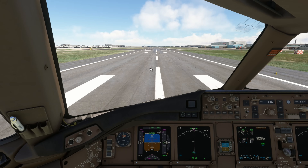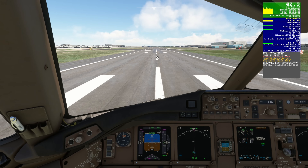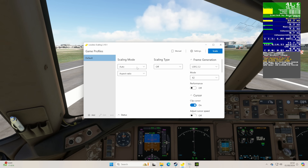We are in the PMDG 777 at Heathrow — this is the InniBuild version. We're not on VATSIM or anything like that, and we're maintaining 42 to 43 FPS. In the Lossless Scaling app, I've set more or less everything to auto and turned off the scaling since I'm focused on frame generation. We've got LSFG 2.2 — that's the latest version — and we're going to leave that one on.